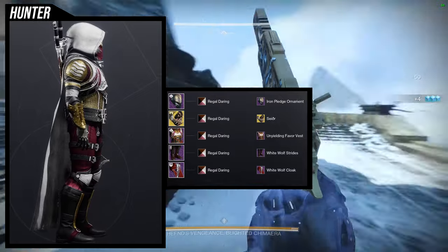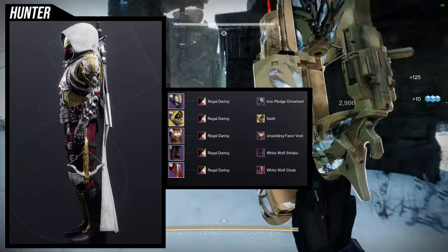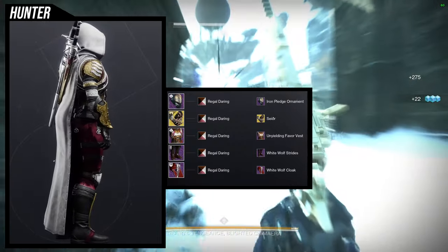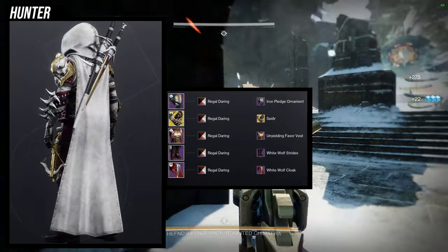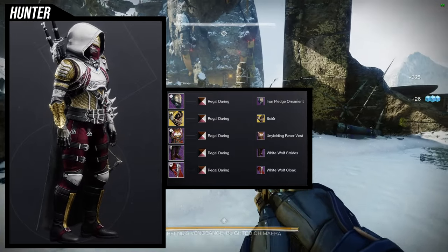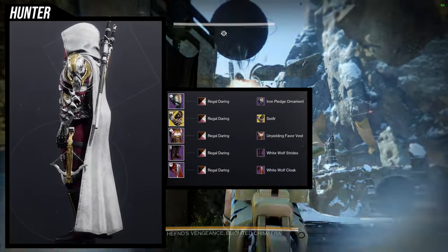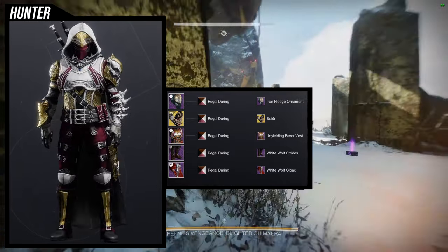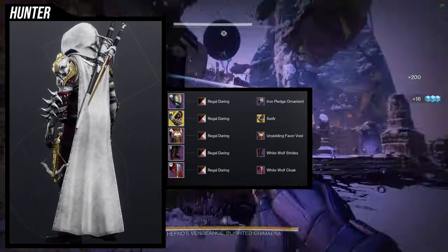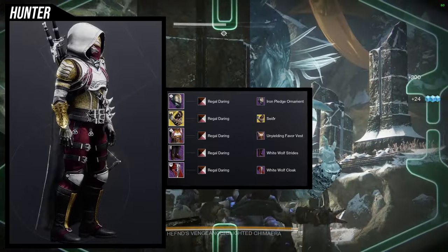For the chest piece, the Unyielding Favor Vest — this one is from Season of the... something. For the boots and the cloak, we're going to be using the White Wolf Strides and Cloak. I like these a lot. I was kind of just vibing with this one, just wanting to see what I could do with it. I'll be honest, the next set uses the helmet a lot better, but I do think this one is really, really cool because it does some things that I like.